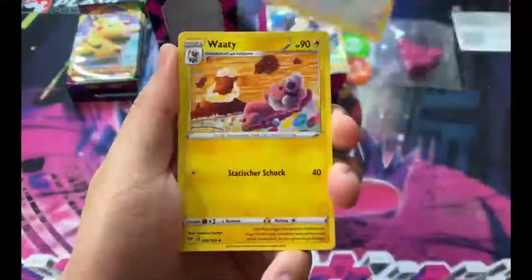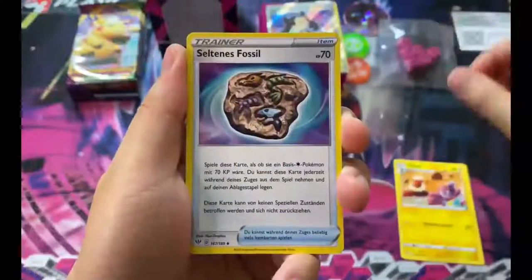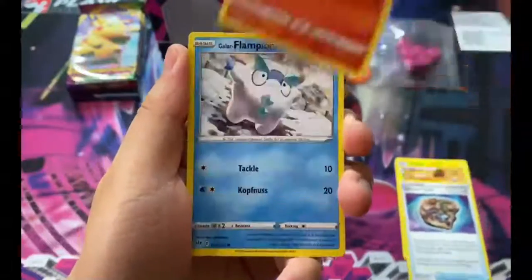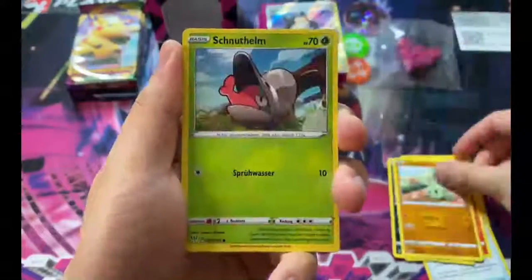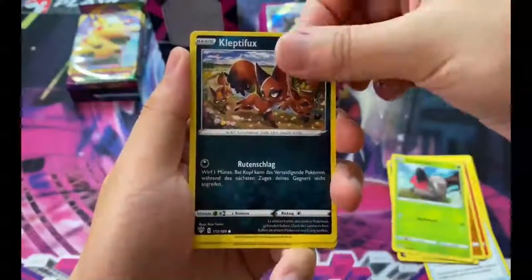We got a Ferret... Falafi... I don't know. Fletcherding. Darnock. Oh my God, sorry. But let's see what we get for our first pack.